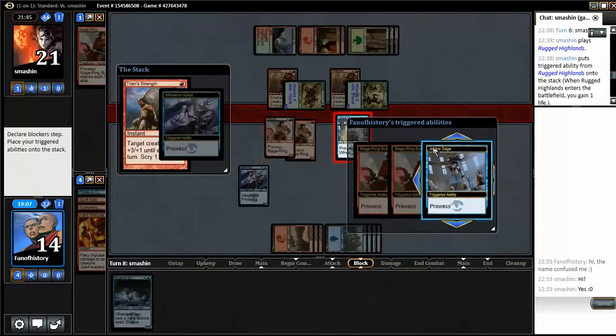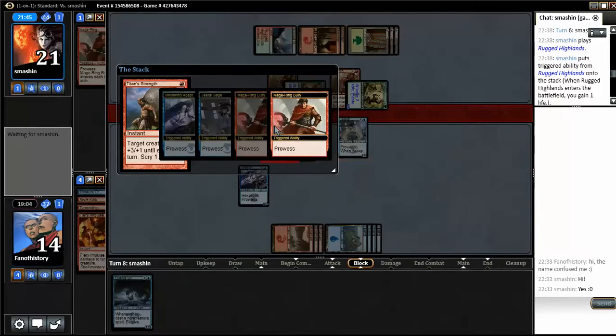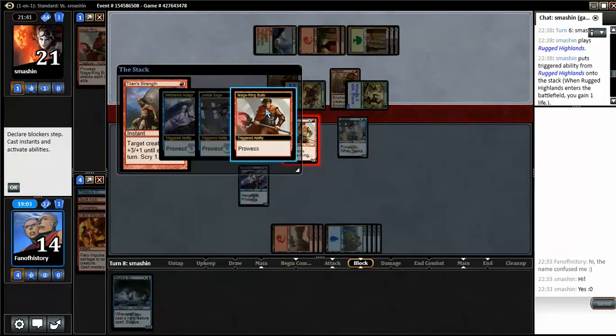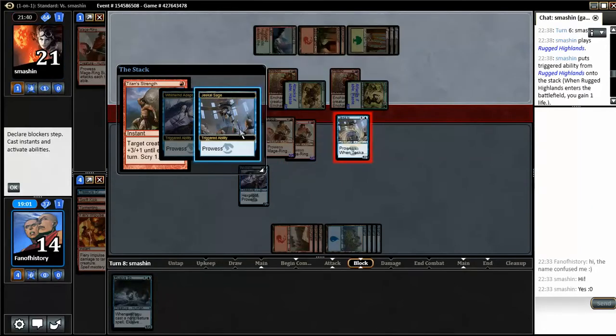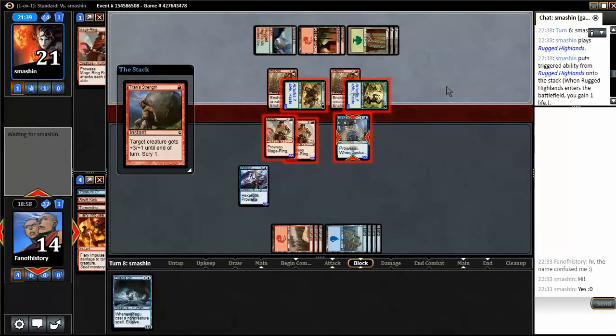Seriously, block — everybody dies but my big fat hexproof dude. That seems good. I like it. It's so hard to do Standard Pauper content now with the filter gone, so I'll schedule this on MagicGatheringStrat a couple of weeks in the future — so when you see this, this has long passed.